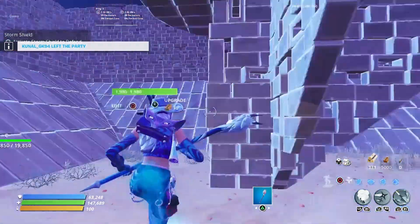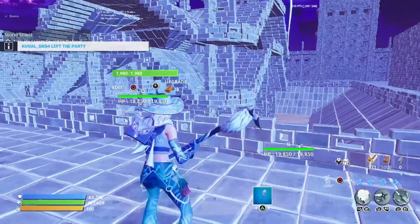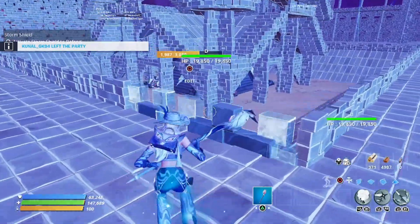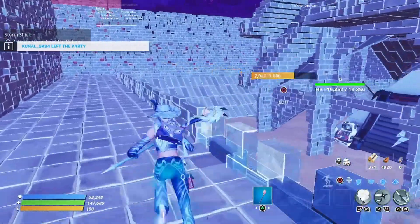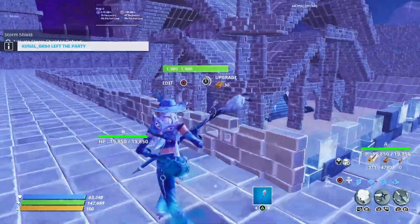Alright, we're gonna start with this SSD part again. What needs to be third tier here are these little walls right here that go all the way around, just these right now. So go ahead and upgrade all of these.